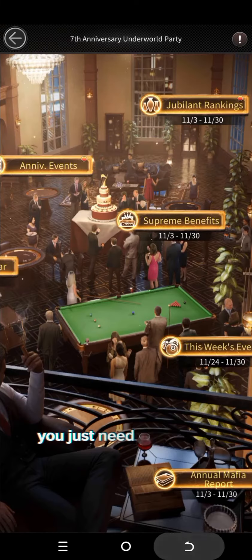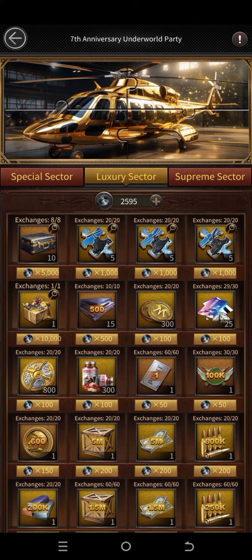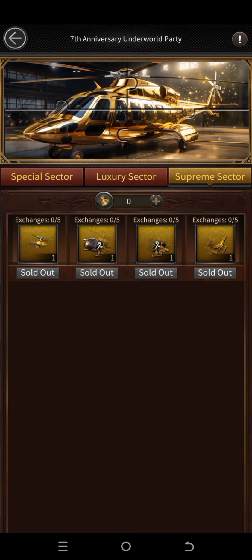If you miss any piece, you just need to go back and go to the anniversary cafe bar and click on supreme sector. Here you can redeem if you miss any part — in this way you can collect it.